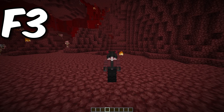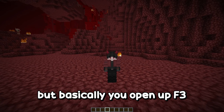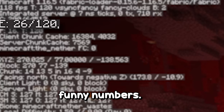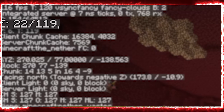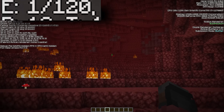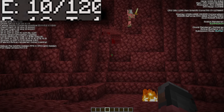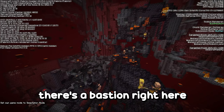The first technique is the F3 entity counter to find the bastion. Basically you open up F3 and you look at these numbers — this shows you how many entities are rendered in your FOV. Bastions have so many piglin fellas, so if we shrink our FOV and spin around we can see 10 entities here, 30 entities over this way. So that means if we go over here there's a bastion right here waiting for us.